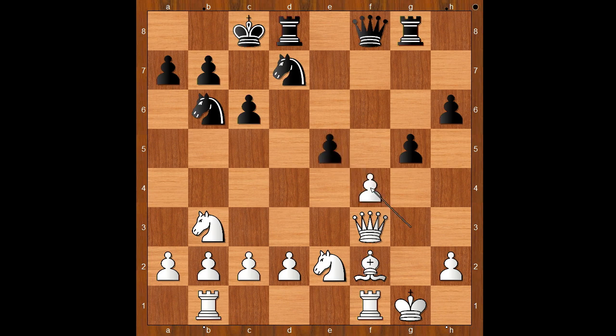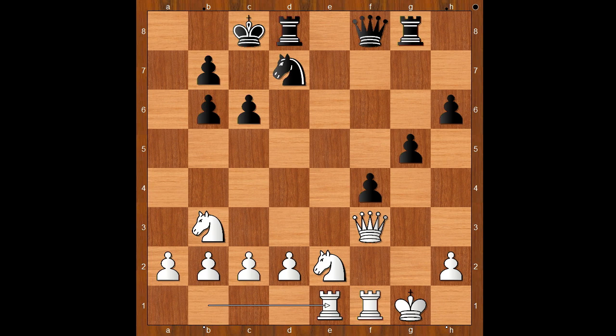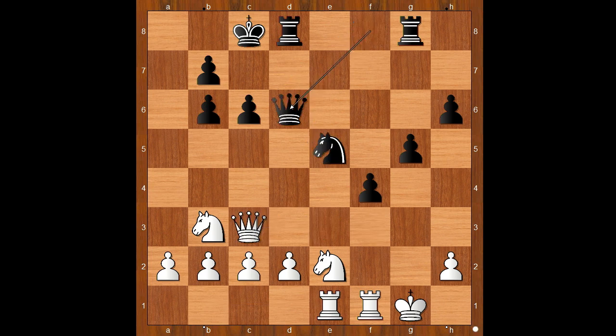The other option was g takes on f4, g takes on f4, and then white would probably play king to h1. e takes on f4, freeing the square for the knight. Bishop takes on b6, a takes on b6. Rook from e to b1, knight to e5, attacking the queen. Queen to c3, queen to d6. Knight from e to d4, g4 — the pawn storm is coming, black is intending g3.